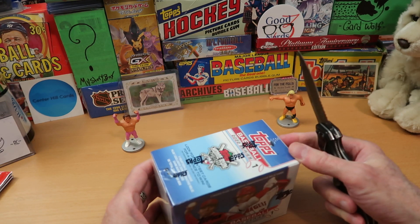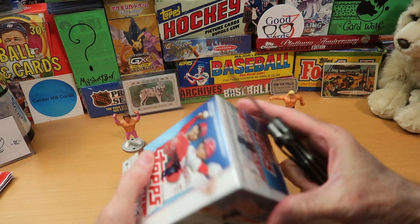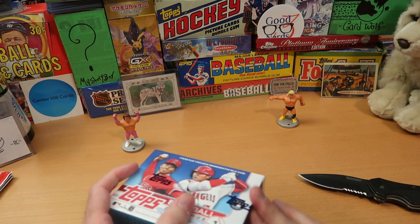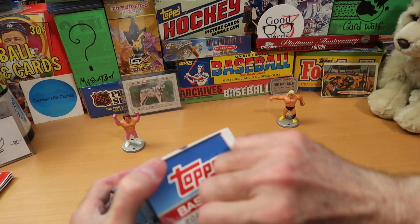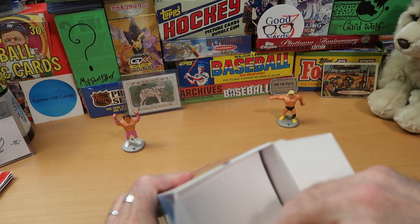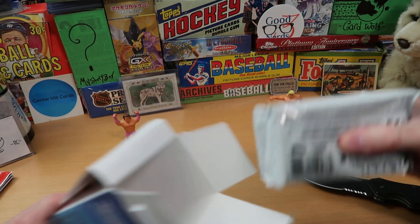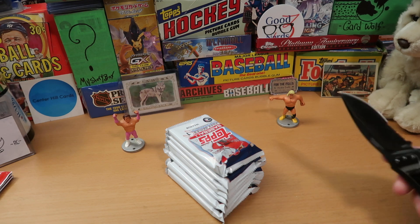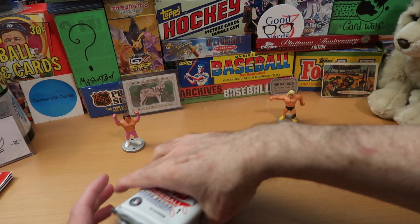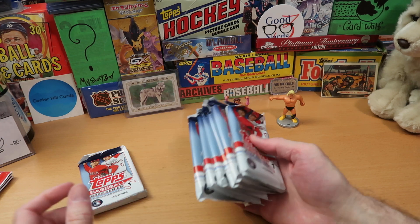I'm going to get Mr. Kershaw out and carve into this thing. I have not opened this product in a while. It opens from the top — some of them open from the side, some from the top, and the top is up here. Let's peel this away and see if we can get into this. These are pretty loaded — it's about 100 cards in here, so that's pretty nice. I'll put all the packs right there. Mr. Kershaw can go away too. As always, keep these knives out of the reach of small children and professional wrestlers. One of these packs has the relic, and the rest could have anything in them.